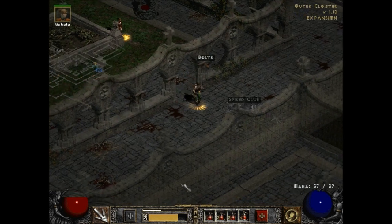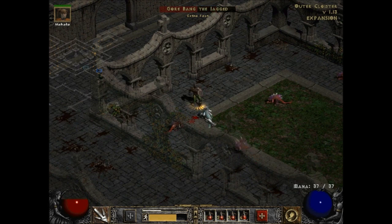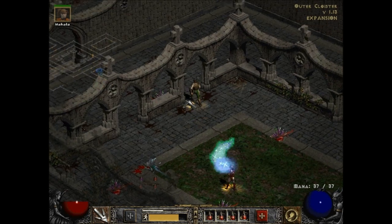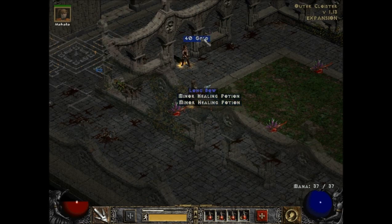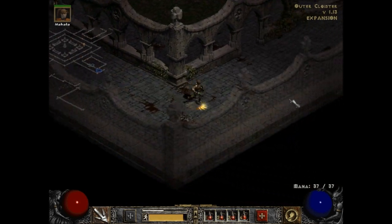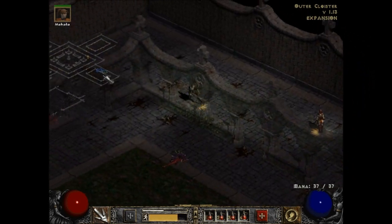Let's go the other way, which should lead to a dead end. We have Gorbang the Jagged - he is extra fast. Extra fast at dying! Not really, but he did die very quickly. He dropped a long bow which I have no room for. I'll go back to town to pick it up when I'm done. This did lead to a dead end - awesome. So now we've gone through the entire outer cloister.